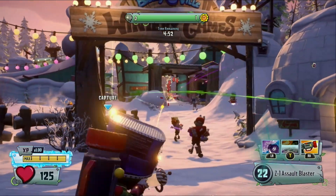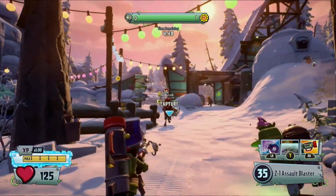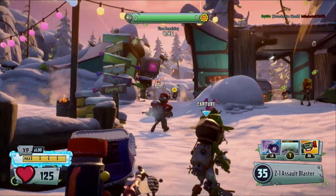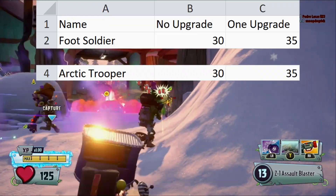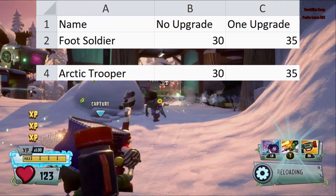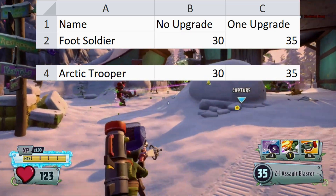First, we have some basic stats to go over. This includes pretty much anything that you can see in-game, or that doesn't require a calculation. Feel free to skip this section if you're already well-versed in Foot Soldiers. First is ammo. Foot Soldier and Arctic Trooper both have an identical 30 shots by default and 35 with the upgrade. They're also the only situation where this happens with soldiers.